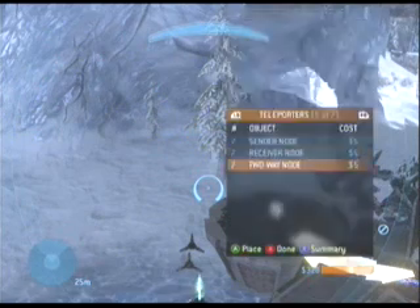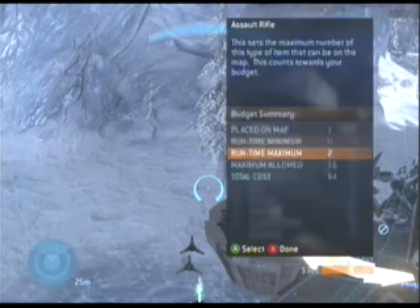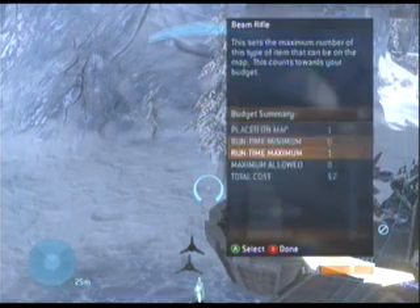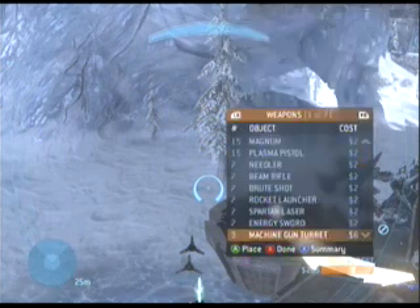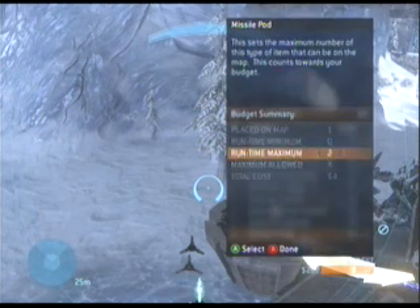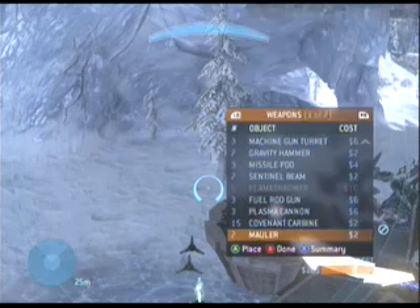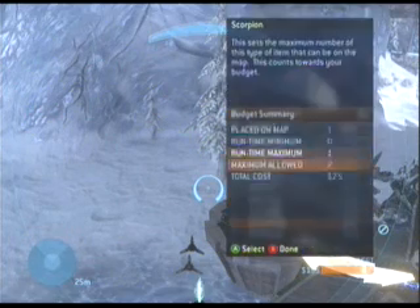So now what you want to do is go to each item, push X on them once, and change the run time maximum to two. That means even if there's only one on the map, you're allowed to spawn up to two. You do that for every item. As you can see I'm whipping through all of them right now. And as you can see, all my money is slowly disappearing even though I'm not spawning anything. What's going to happen is I'm going to run out of money. Once I'm running out of money, if I have a run time maximum at two, that means even if there's only one on the map, I can spawn a second one, because I have the ability to.